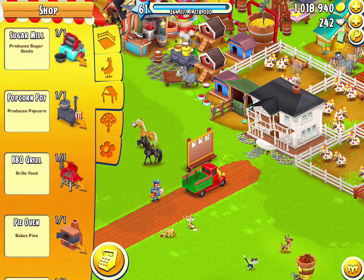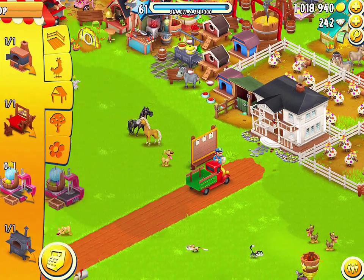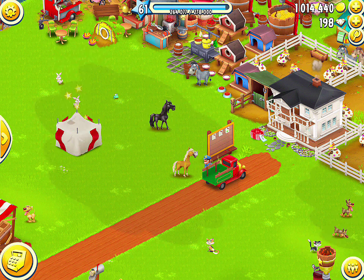The second new big thing that was added is a new machine, which is the sewing machine. It costs 4,500 coins to build and takes 20 hours. I'm going to go ahead and speed it up so we can take a look at it and what products you can build in it.